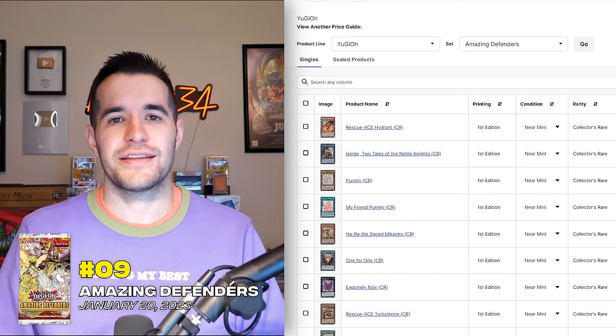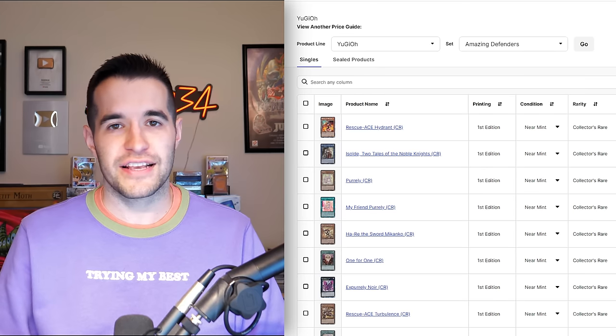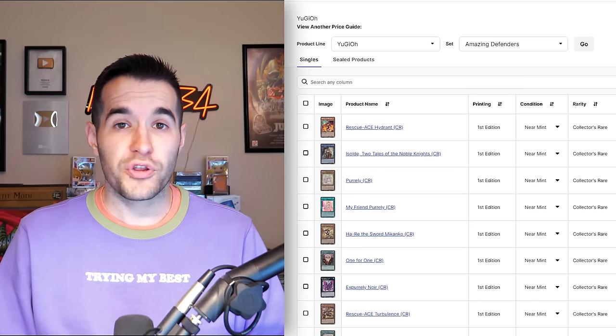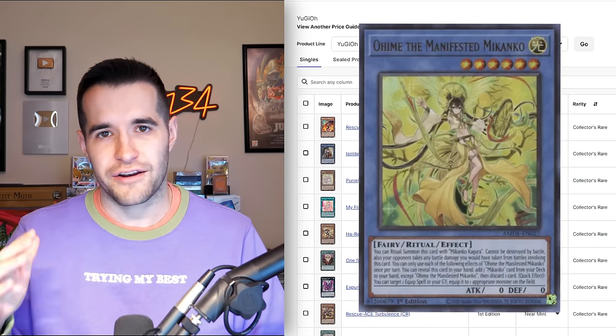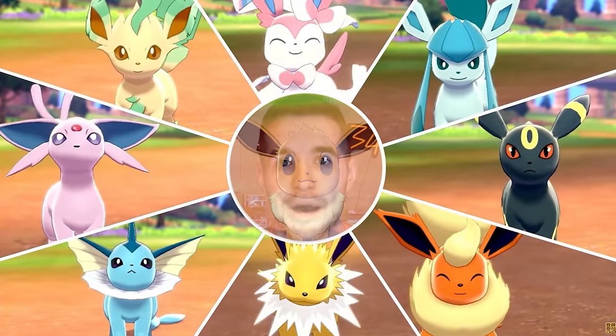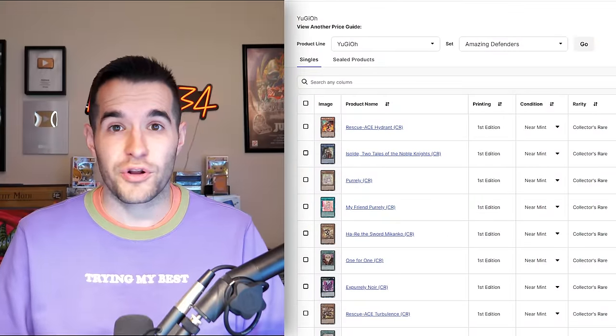At number nine we have Amazing Defenders — originally known as Atrocious Defenders. We thought this was a terrible set when it first came out. I always tend to err on collector rare sets being bad at first, but what happens is they start crappy and later become better because the archetypes become meta-relevant. Pearly did well, Makanka was pretty good for a while, and Pearly was popular right off the bat because it's basically the Eevee of Yu-Gi-Oh — people wanted these cards because they think they're cute.